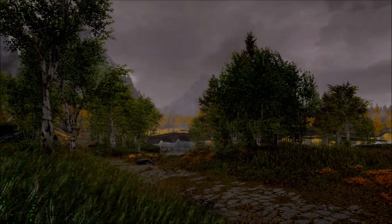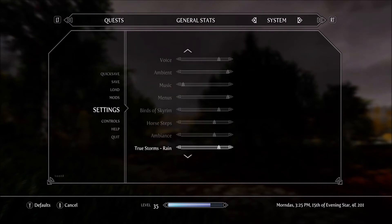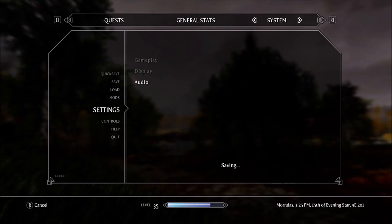The only weird thing I notice is that in settings under audio it puts both True Storms and Vivid Weathers sliders in the menu, and only the Vivid Weathers sound seems to work. I think it's because it's probably overriding True Storms, so in this case you're going to want to use these three here — these three don't seem to be working for True Storms. Although the mod description does say that the sliders should work together, but the sounds are there and everything else seems to be working fine.